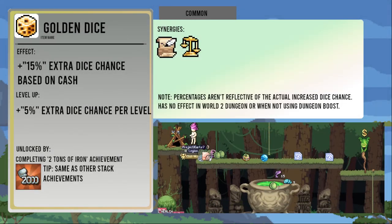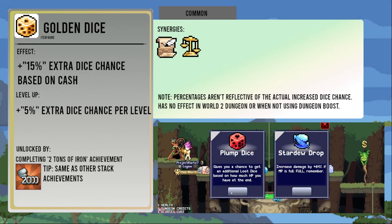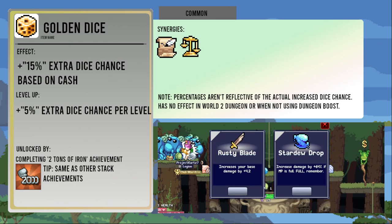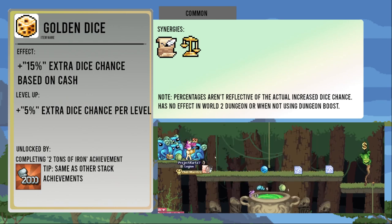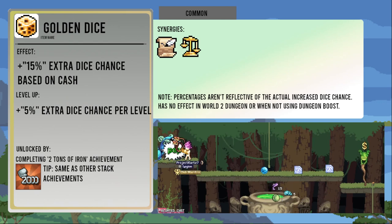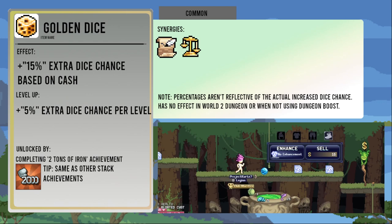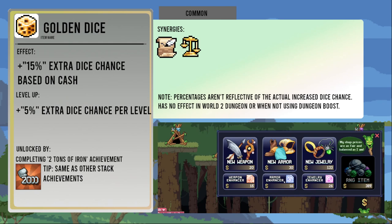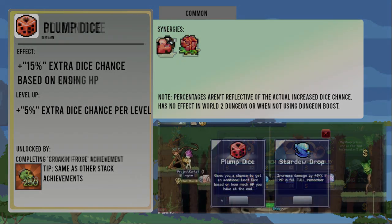The Golden Dice gives plus fifteen percent extra dice chance based on cash and five percent more per level. It's unlocked by stacking up two thousand iron ore. The percentage is not really accurate — the actual chance can only go up to about thirteen percent regardless of how many you stack up, as a combined total with the Plump Dice. It also does absolutely nothing in World Two Dungeon.